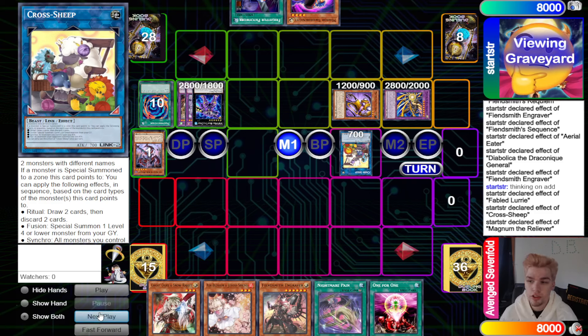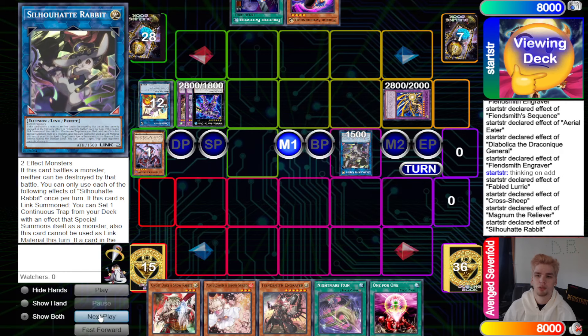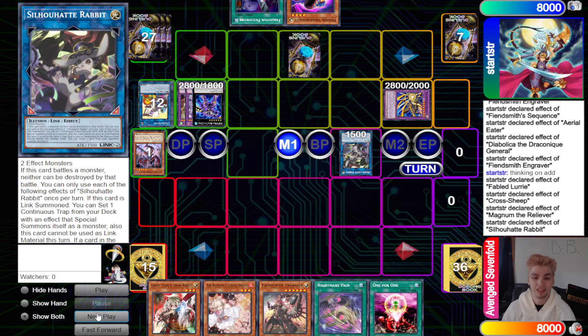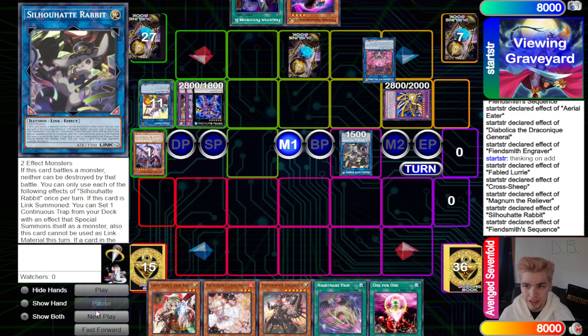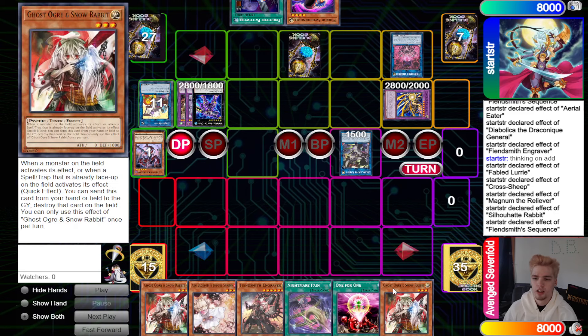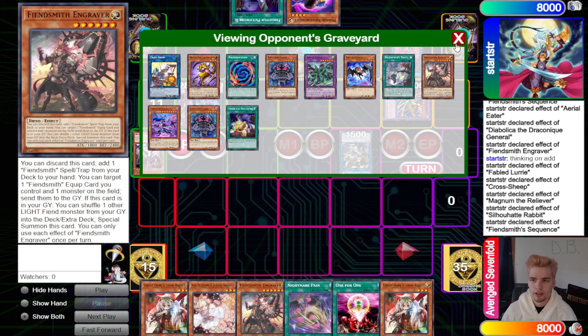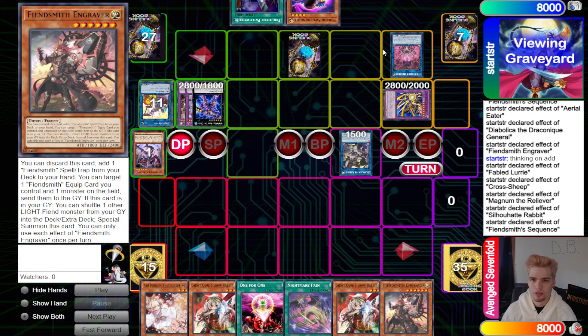Now they link off and make Silhouette Rabbit. Rabbit effect sets Angel Statue, then Sequence effect equips to Magnum the Reliever and they pass turn. Draw is Ghost Ogre — that's fine since they already normal summoned Lurry that turn, so they weren't able to normal summon Sword Knight.